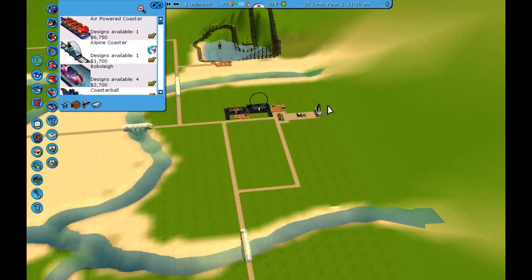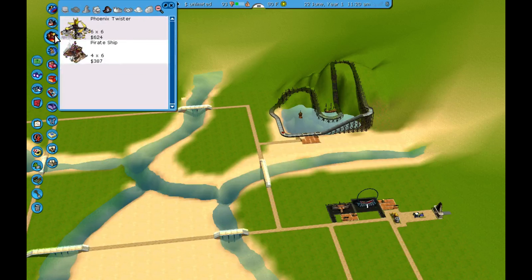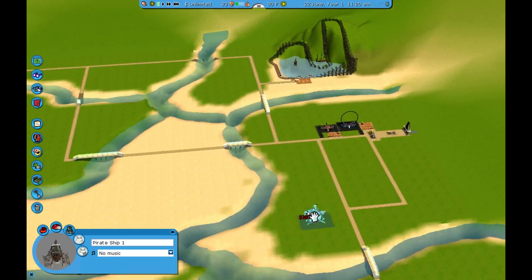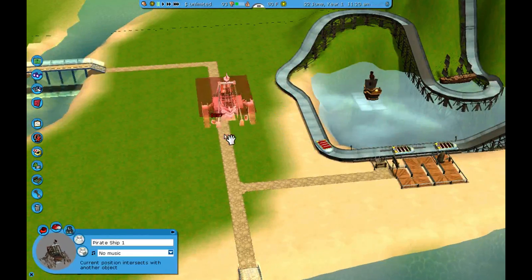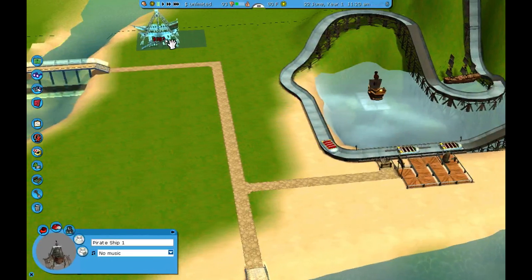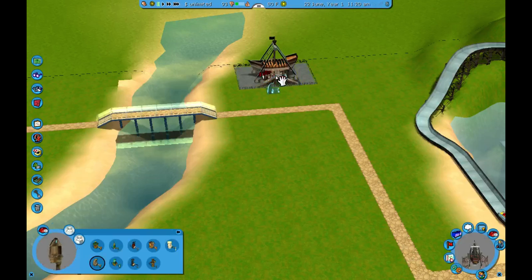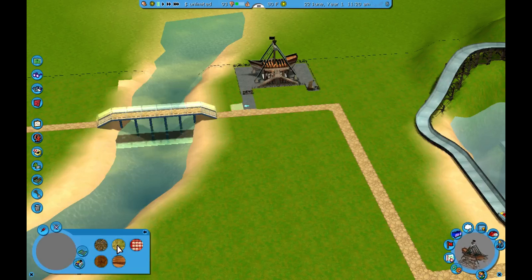I want to go back to doing some roller coasters. Let's go see what else we have. Oh, we have that pirate ship that I said I wanted to put somewhere. Part of me was thinking about putting it over here somewhere, and then part of me said do I really want that to back up to the ride, because I kind of want to use this area for scenery. Maybe I should put it over here or on this side. For now I'll put it here because we can always change it later - which is the great thing about it.